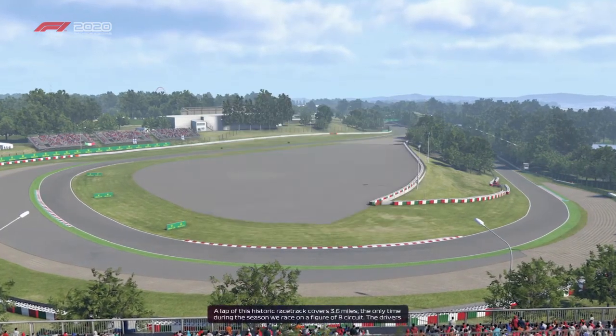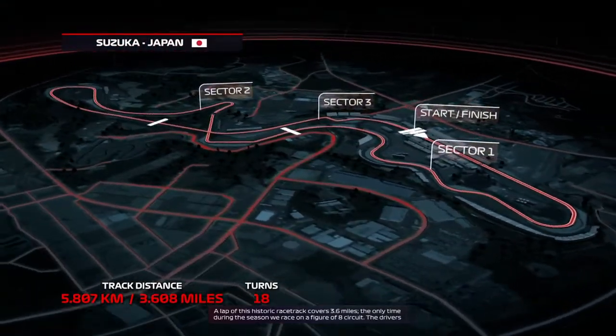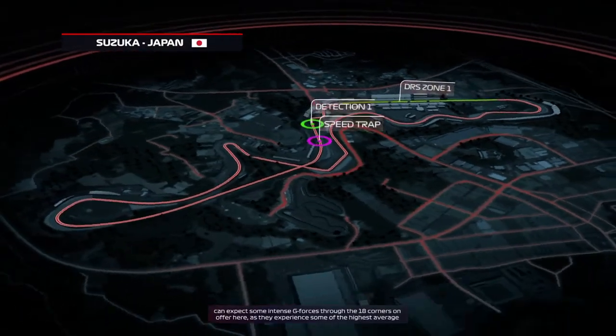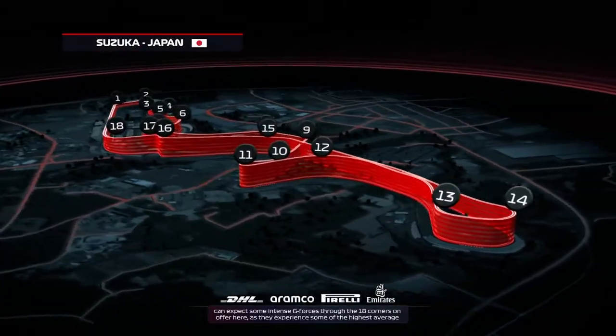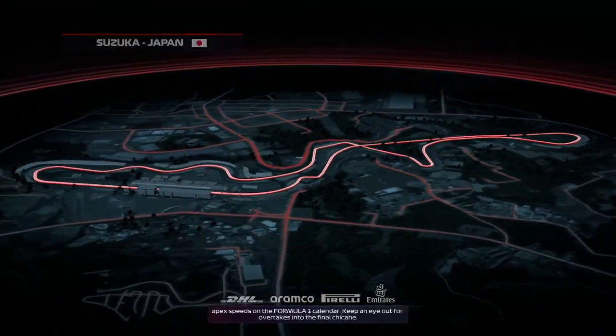A lap of this historic racetrack covers 3.6 miles, and it's the only time during the season that we race on a figure-of-eight racetrack. The drivers can expect some intense G-forces through the 18 corners on offer here as they experience some of the highest average apex speeds on the Formula One calendar.